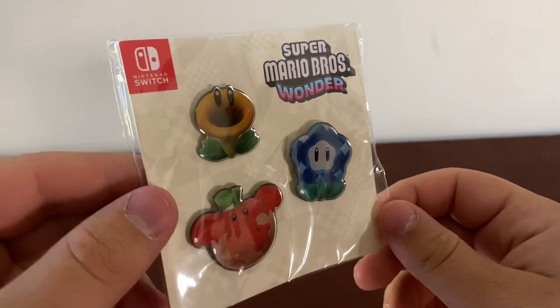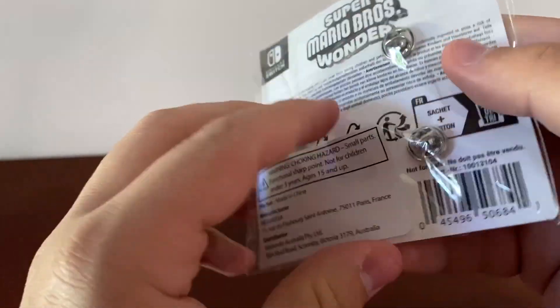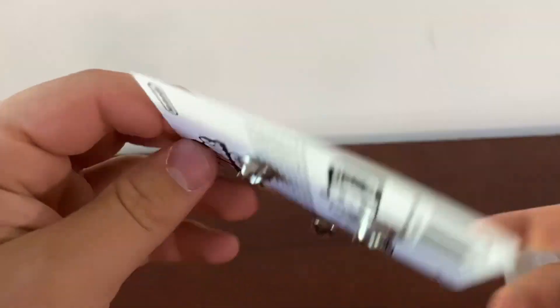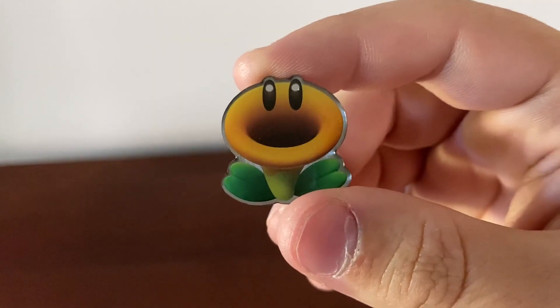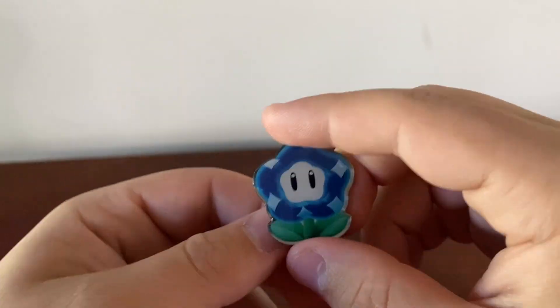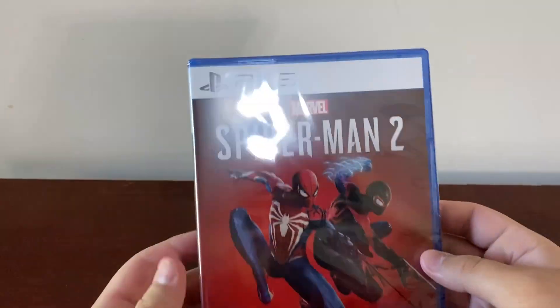I also got these pins for pre-ordering the game. Let's open these up — here we've got the Elephant Apple (I think that's what it's called), the Talking Flower, and the Wonder Flower.